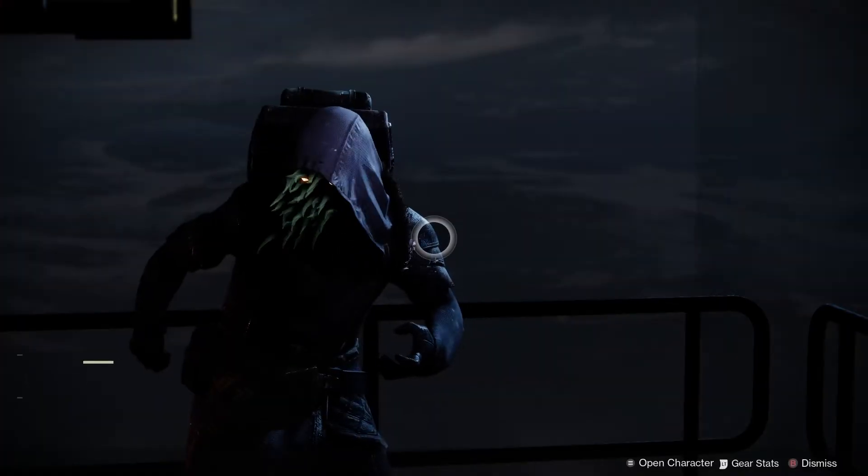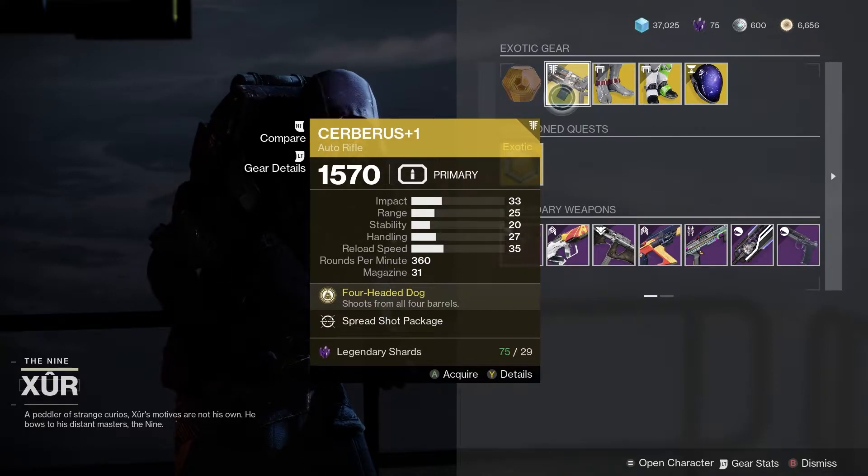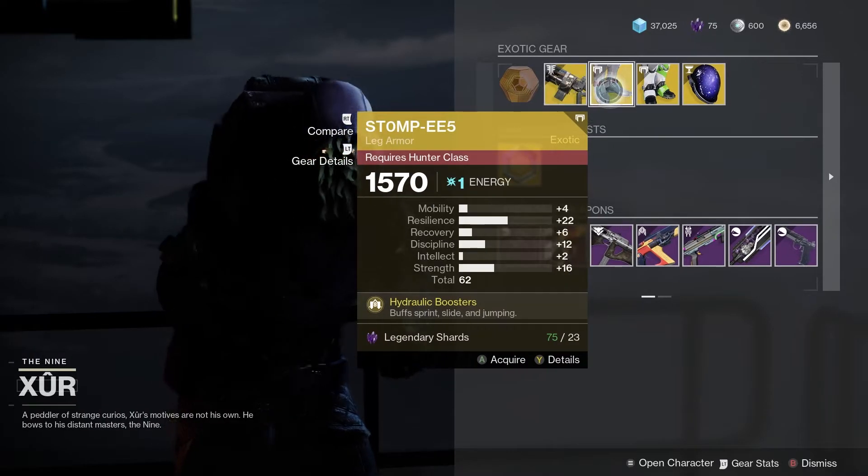Let's check out what Xur has got for us this week. For the exotic weapon we've got the Cerberus+1 — a pretty good auto rifle.